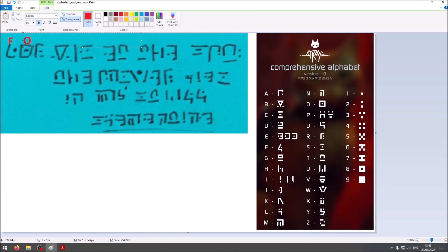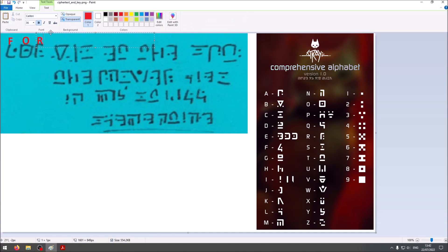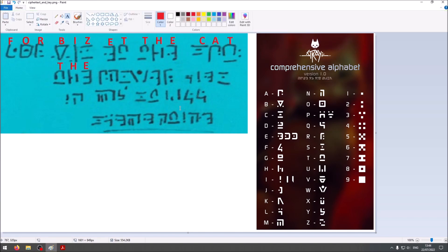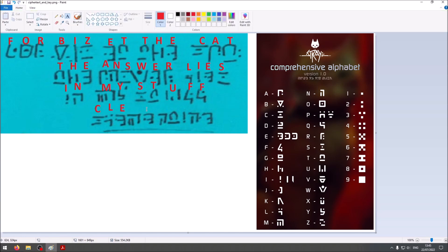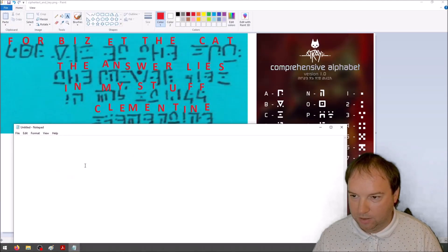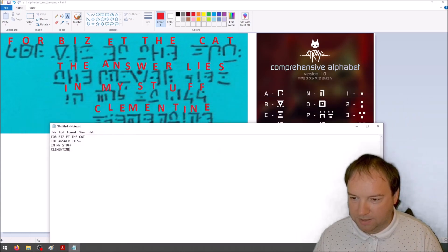This is an O. This is an R. I will now speed up the decipherment. As you can see, I successfully decrypted the message. Let's open the notepad and copy the message. The message reads: 'For B12 and the cat, the answer lies in my stuff — Clementine.' And as you can see, you can actually use the Reddit key to decipher the texts from Stray.